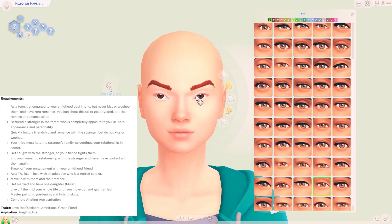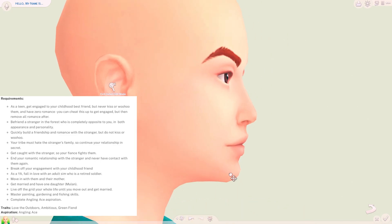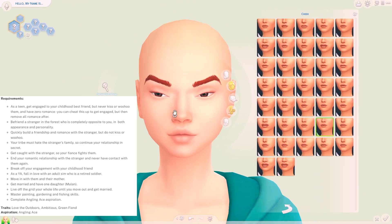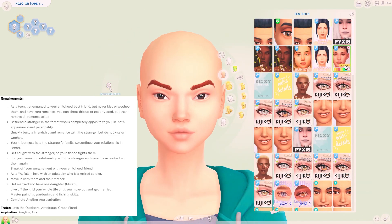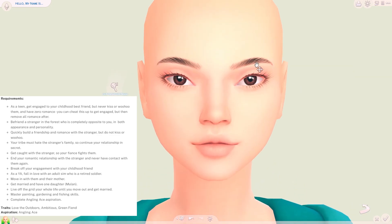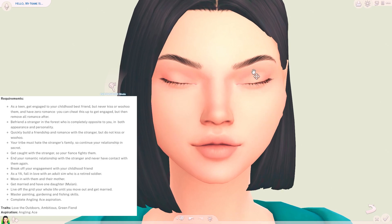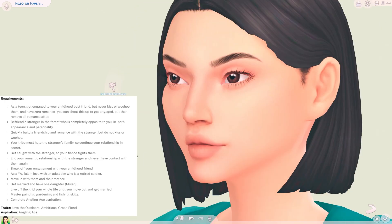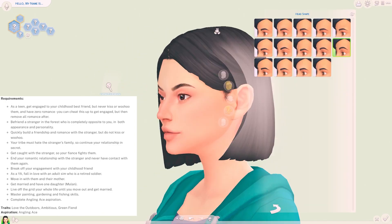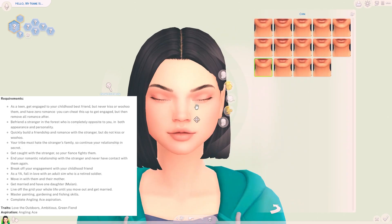Generation 7 is Pocahontas. Jasmine must die when Pocahontas is an infant, and Pocahontas should be raised by her father and the tribe they all live with. There is a young boy of similar age to Pocahontas and the two must grow up as best friends. Pocahontas's traits are loves the outdoors, ambitious, and green fiend, with her aspiration being angling ace. She should get engaged to her best friend but will have no romantic interest in them. Eventually she will meet a stranger who she falls in love with, but this stranger is completely different and her whole family hates him — there will be big fallouts. In the end she won't have any romantic relationship with either the stranger or her childhood best friend. Instead, as a young adult she will fall in love with an adult Sim who is a retired soldier, and the two will get married and have one daughter, Mulan.